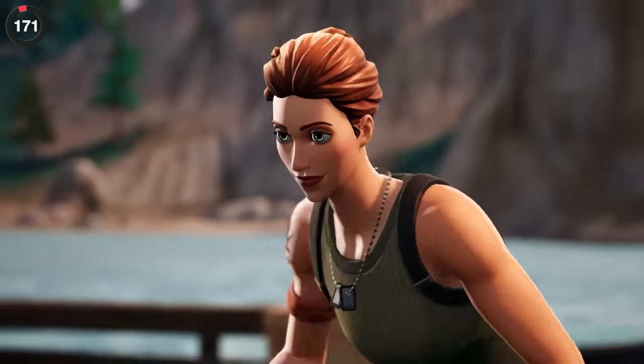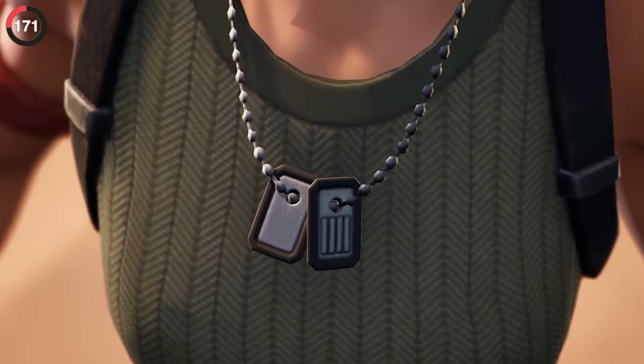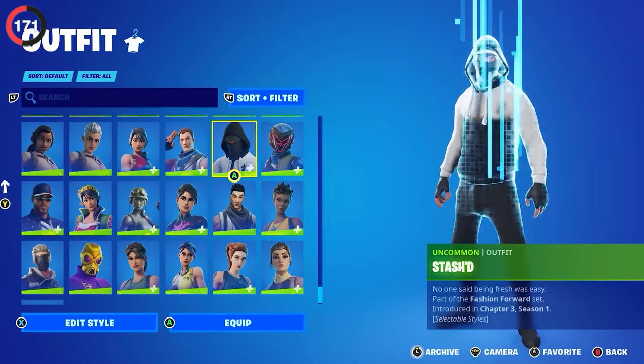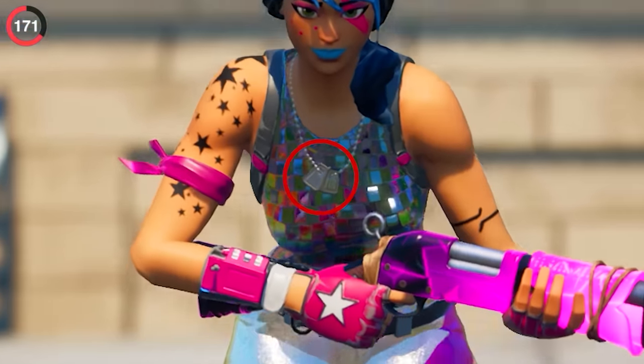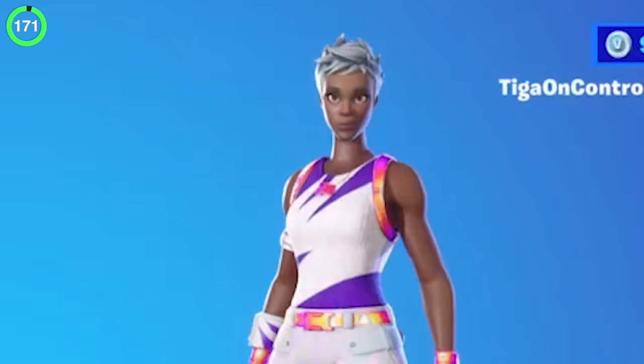Some skins have a secret that the devs forgot about too. These dog tags are on all the defaults, but what most people don't remember is that every skin was originally going to have these — until Fortnite started making more creative designs. You can still find them on Ghoul Trooper, Sparkle Specialist, and some newer skins like Reddy Penny and Recon Champion.